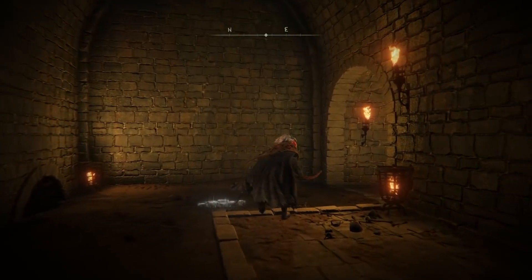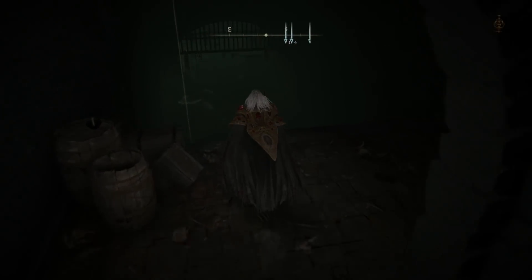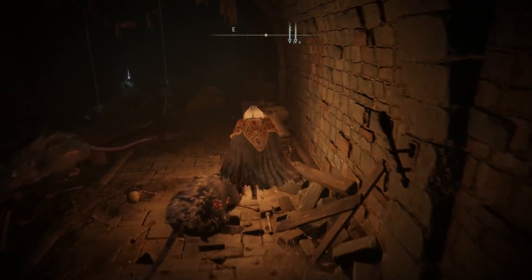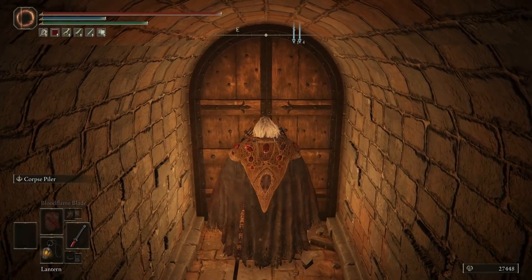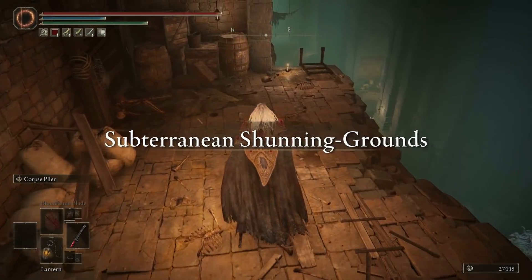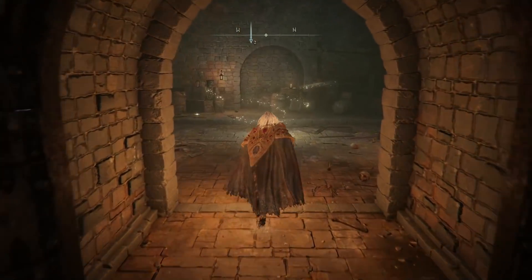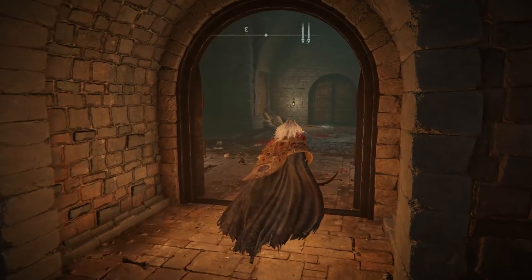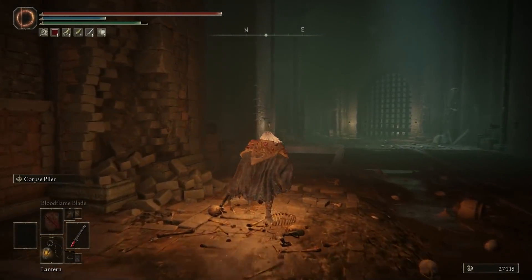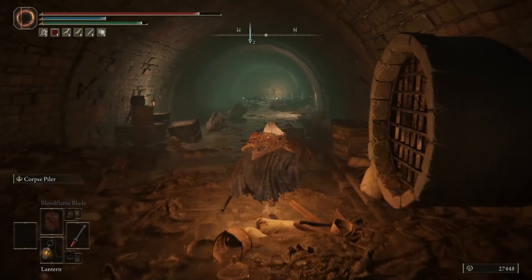From here just go straight through. If you have a lantern I recommend equipping it. This little hallway just has a bunch of rats — you should be able to run right through and then open the door at the end. Once you open the door, jump down and keep running through here. There might be something that aggros you, but in this room is going to be a Site of Grace. From this Site of Grace we have to take a really long route to get to the rest — it's a little confusing. We need to fall down through this grate and continue through another rat-infested area.